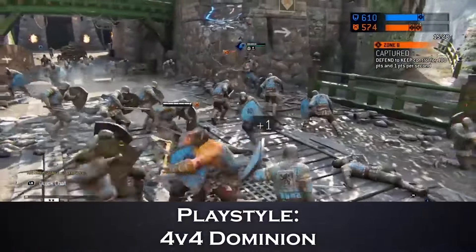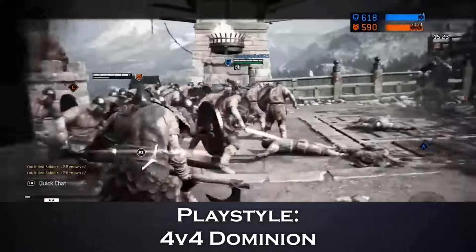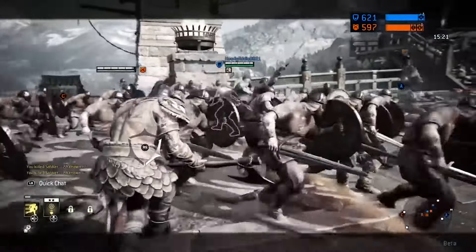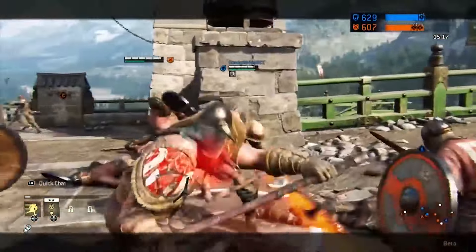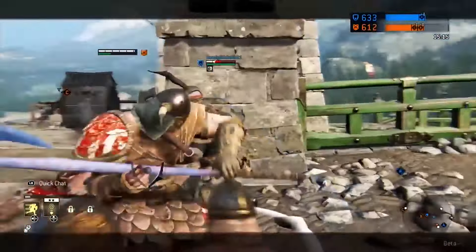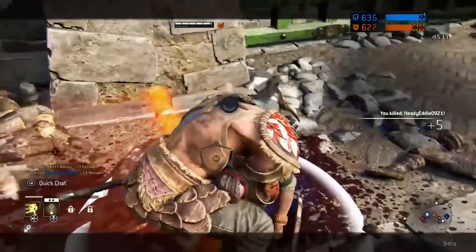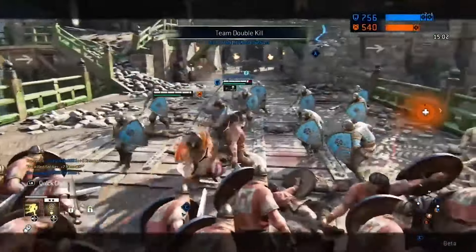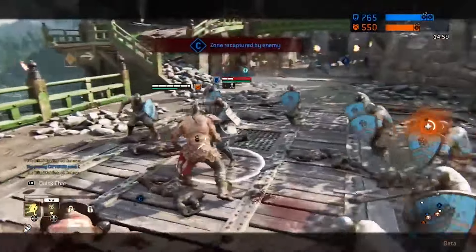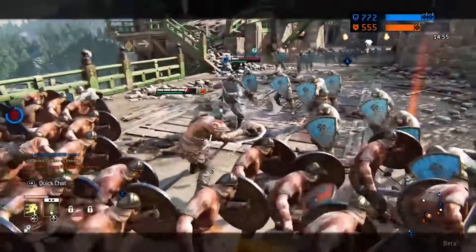What does a Raider do in 4v4 Dominion? Raid in parties. Surround your opponents and hack away. Dealing with multiple enemies in For Honor is near impossible, so be sure to keep your surroundings in mind as the Raider. There are so many ways to use the environment — carry players to a ledge and throw them off. Rotate as much as you can between the objectives and help where you're needed. You can get kills with the environment, but you aren't a solo god. You still need patience every now and again. Bait out attacks and punish.